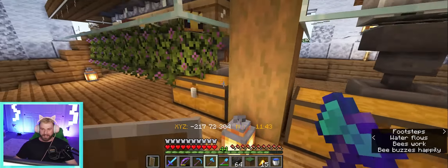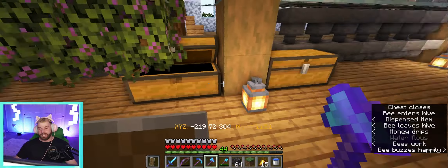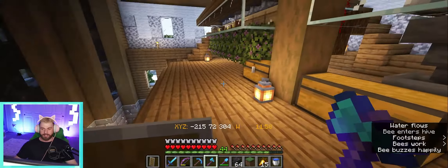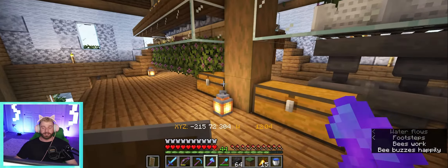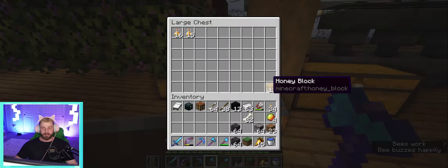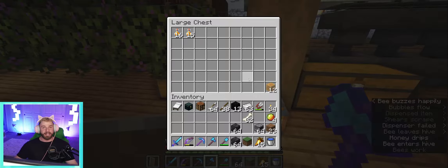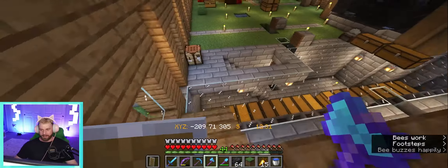We've got honey bottles and we've already got 12 honey blocks. These are going to be great for me in the meantime because we do not have slime blocks yet. I've yet to find a slime chunk or see any slimes - the only slime I've gotten was like five balls from a wandering trader. Unfortunately you can't use honey to make sticky pistons, but you can use it for some of the other redstone stuff that requires blocks that stick. It's kind of like a slime alternative that doesn't stick to slime, so that may come in handy.